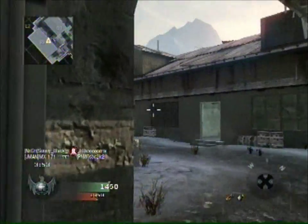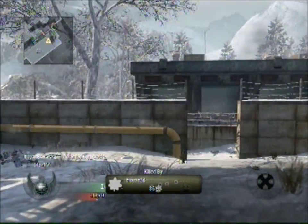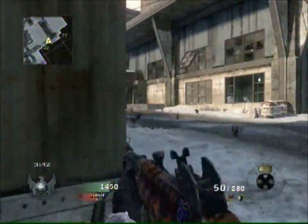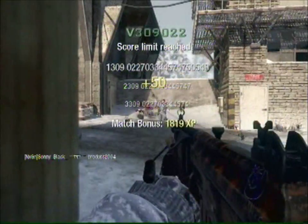Gameplay is actually coming down to a close, and I'm already at 1450 right now — the next person is 8 kills behind me. I kept a pretty good lead on the enemies the whole game. Right here I'm not sure what happened, but I think I saw movement inside so I kind of jerked back and ended up two-shotting him right in the leg.